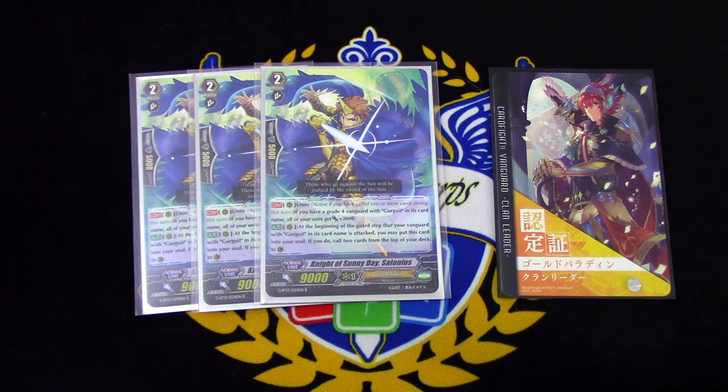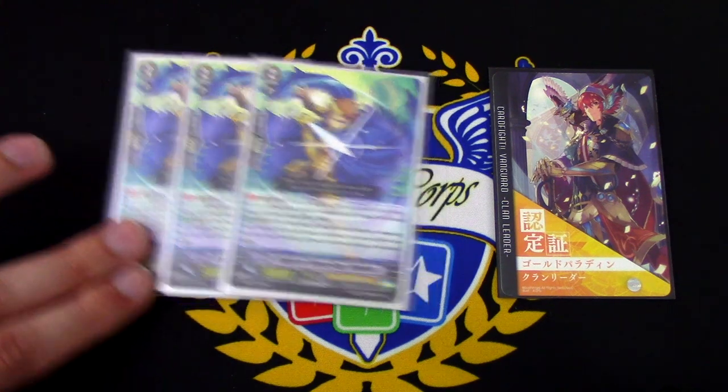The other skill is Auto, not GB1, Rear. At the beginning of the guard step, when my Vanguard with Gurgit in its name is attacked, you may put this card into your soul and call the top 2 cards of your deck to the Guardian Circle. So this card helps you fill the field, continue guarding, and more importantly, gives your field another 2k, just to make your columns bigger.